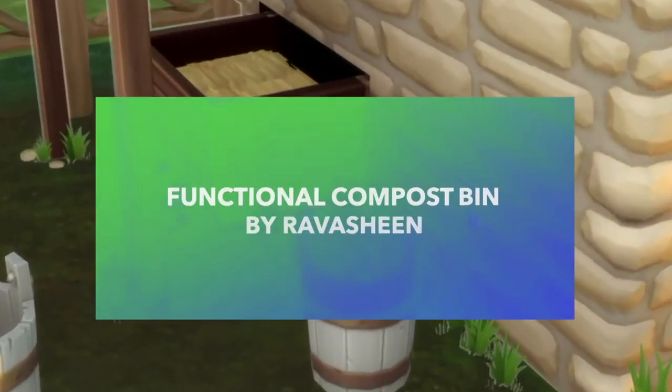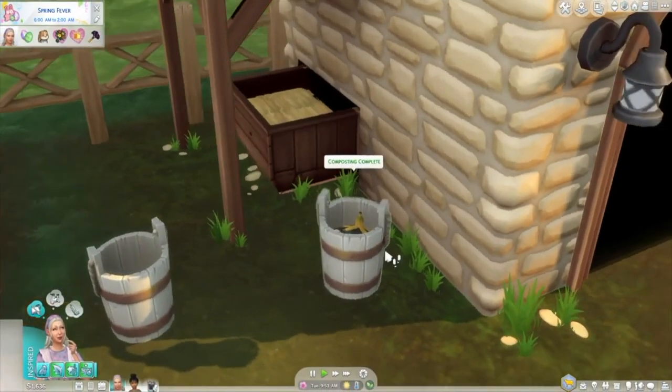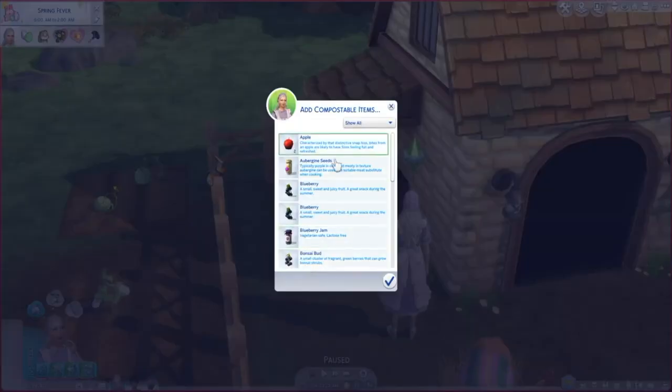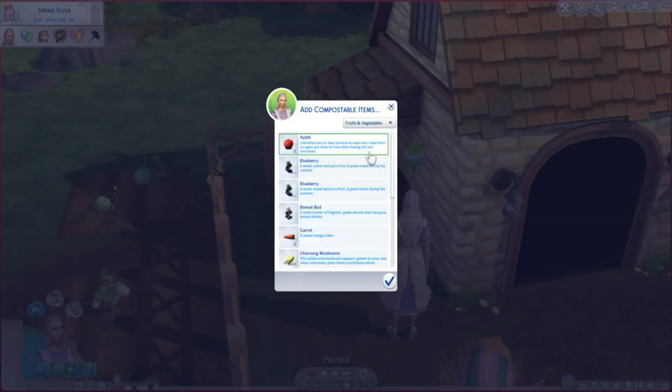Next up is the Straight Outta Compost Functional Compost Bin by Ravasheen. With this you can turn almost any organic item like food scraps, leaves, and dust into fertilizer. It takes a few sim days, but your trash will be composted into nurturing fertilizer, and it's just a great way to also get rid of rotting leftovers.